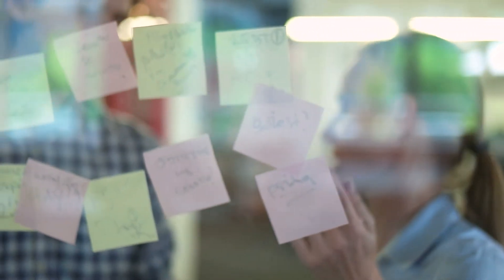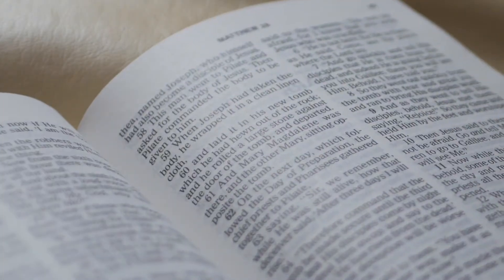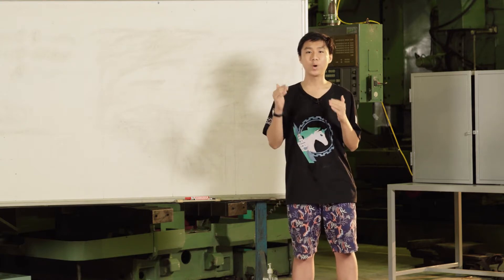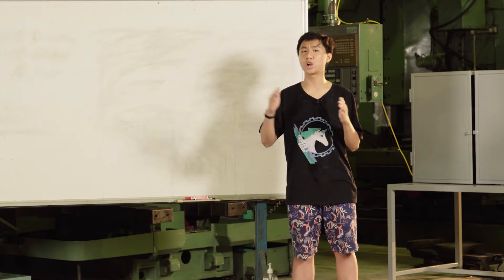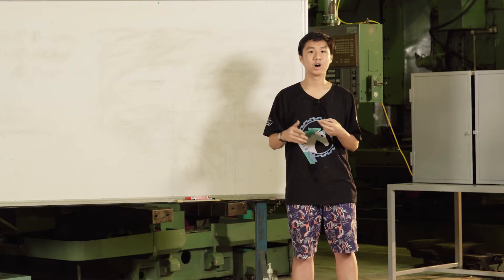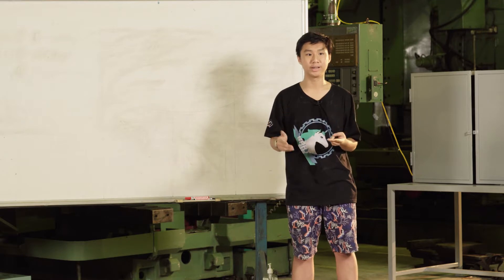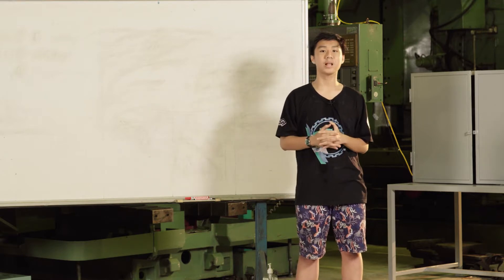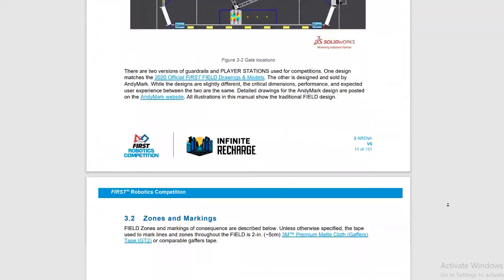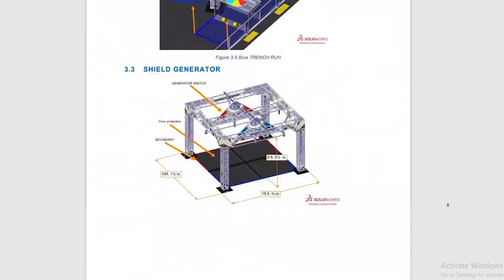Next, let's discuss the perhaps most important document of the entire game season, which is the game manual. Generally, a game manual for any robotics competition is way too long and overcomplicated, making reading and comprehending it almost impossible to do quickly on one's own. In our case, we get around 180 pages of content that FRC calls a manual.